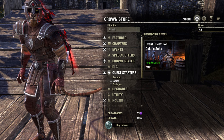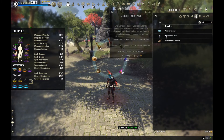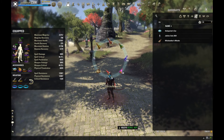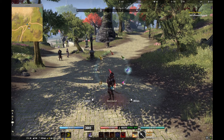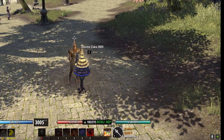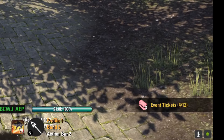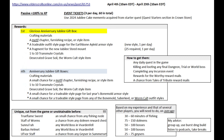Second, take the starter quest from the Crown Store and follow it up to get an anniversary memento cake. Put it in a quick slot and use it once every day to get three event tickets. I'll show you what you can buy with them in a moment.